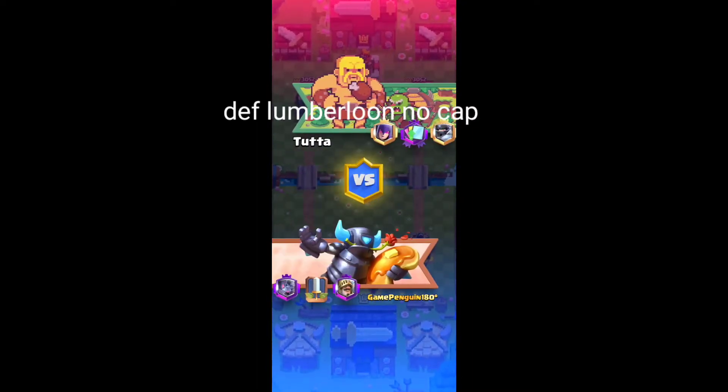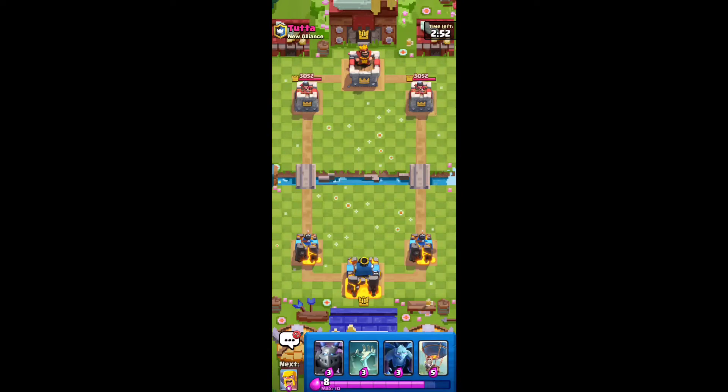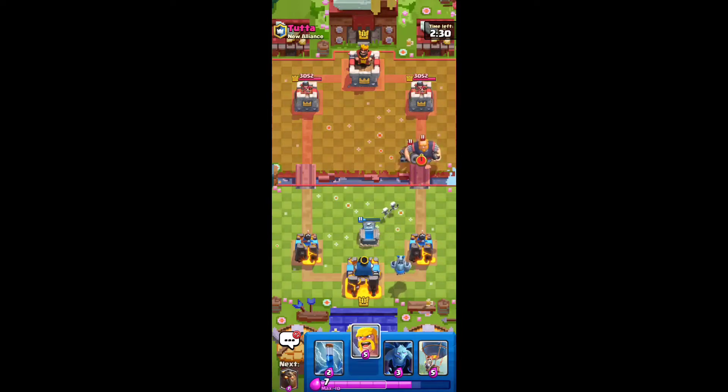For the third battle, it looks like we have Lumberloon here. I haven't used Lumberloon in quite a while, so this will be a new experience for me. But I'll try to explain my plays as best as I can. We're going to see if he can make the first move, since it's usually a pretty good idea with Lumberloon. I'm going to go with Tombstone right here. This placement won't defend too well if he has a building-targeting troop, but for troop-targeting troops, it works.